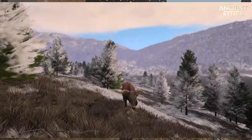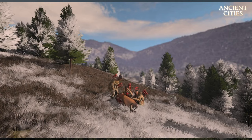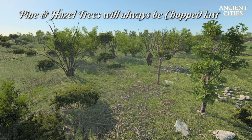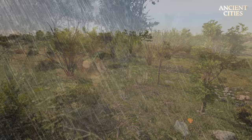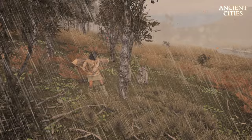Hunters now team up several at a time depending on size of prey — the larger the prey the bigger the hunting party. Pine and hazel trees will now only be chopped down by lumberjacks if no other tree types are available. Choppers will first take all the unproductive and dead trees then large trees and so on. This means we as players need to pay attention to this whenever we are in any area close to the Mediterranean when there are few other tree types available.